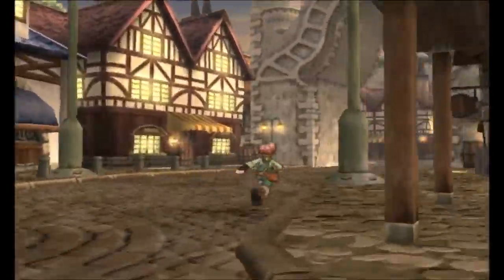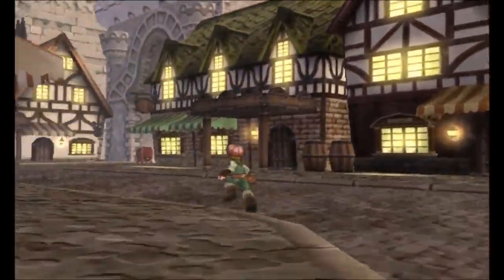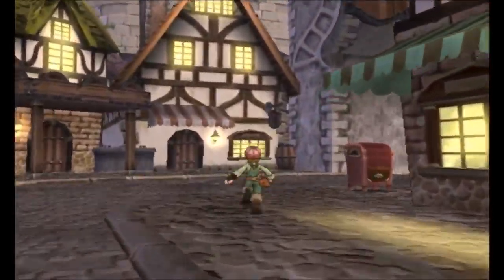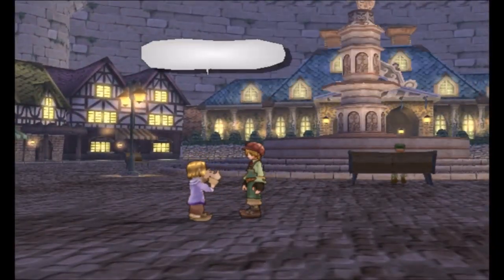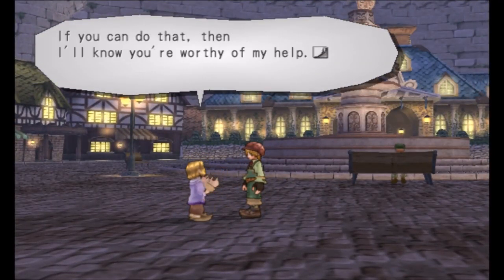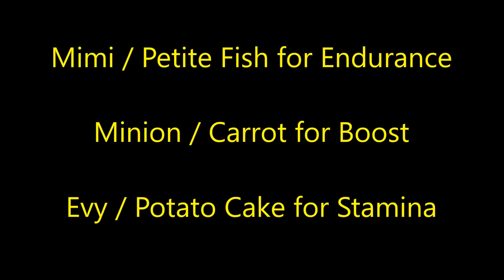Olivia can be found outside the Palm Brinks Town Hall when the Finney Frenzy or Fishing Contest is not active. In order to recruit her, you will need to win any level of the Finney Frenzy. The easiest way to do this is to maximize your fish's Endurance, Boost, and Stamina. Endurance can be increased with Mimis and Petite Fishes, Boost with Minions and Carrots, and Stamina with Evie and Potato Cakes.